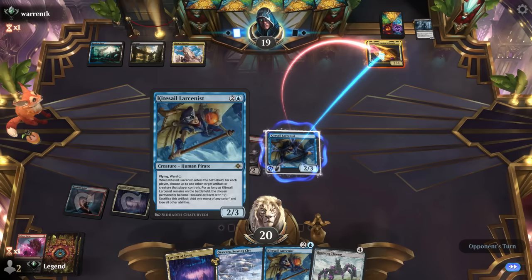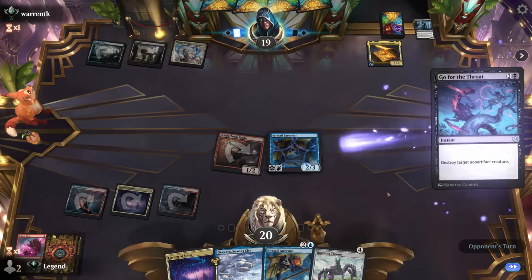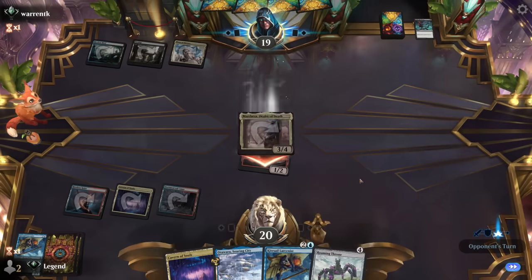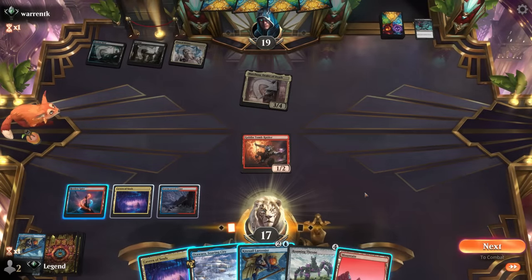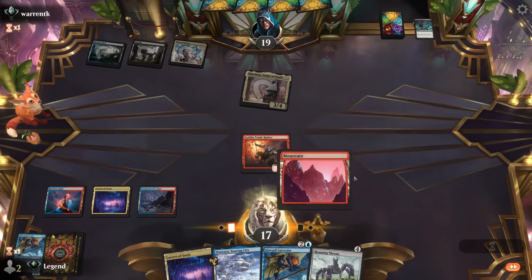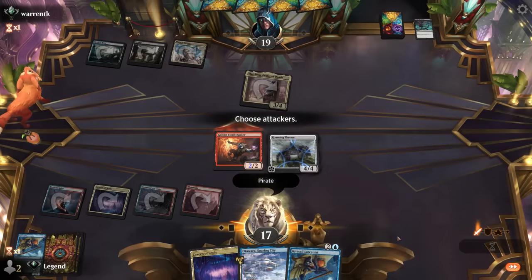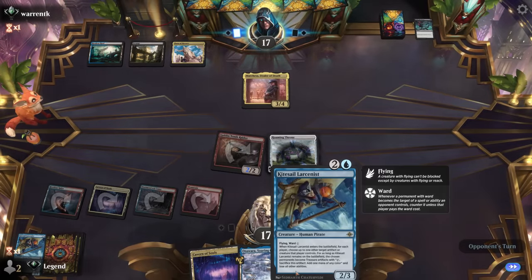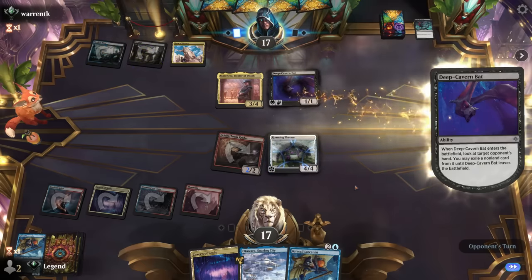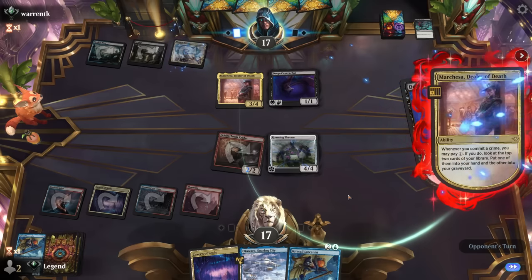Next turn Roaming Throne enables the Raider and makes ward on Larcenist more expensive. If we were worried about counterspells on Roaming Throne, I have a Cavern to name Golem - looks like it won't be necessary, so I'll play Roaming Throne out and hit for two. Best case scenario, our opponent presents another creature so we can exile two of them with Larcenist. Deep Cavern Bat is going to take a card instead - we do have Otawara to maybe bounce it and enact our game plan.